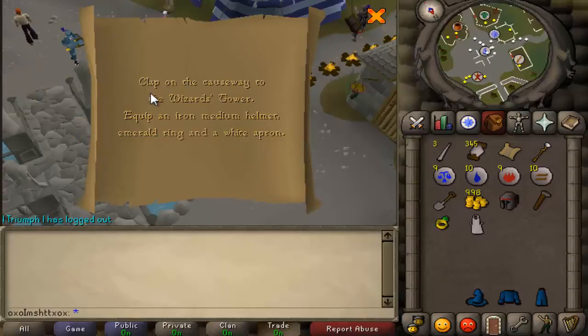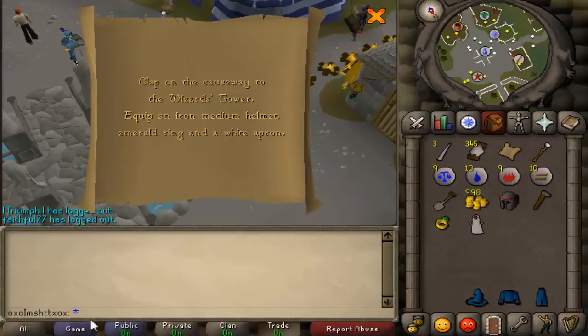Hello, and in this video I'll be showing you how to do the clue scroll: clap on the causeway to the wizard's tower, equip an iron medium helmet, emerald ring, and a white apron.